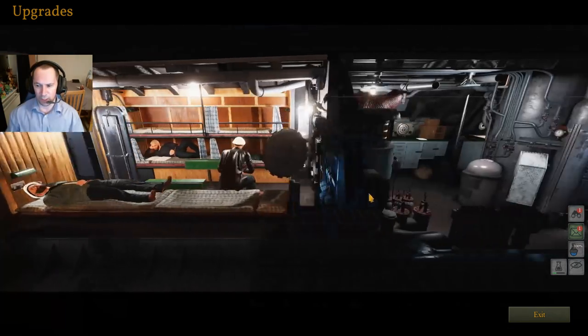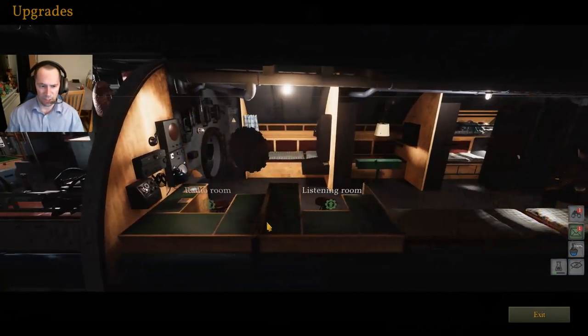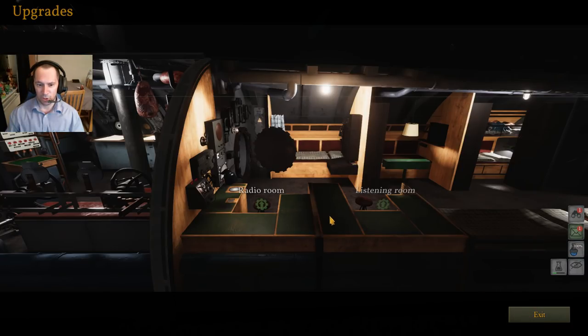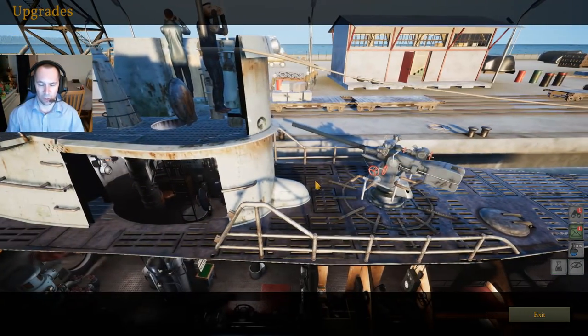So we have upgraded the radio. We click on the radio room, left click, put the upgrade on, and press buy — and there you go, that is the upgrade for the radio.